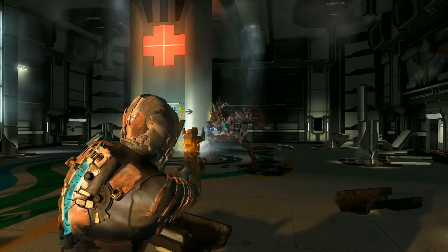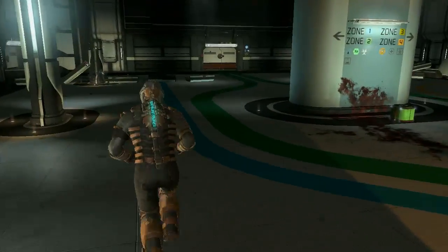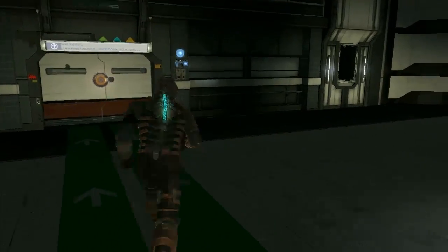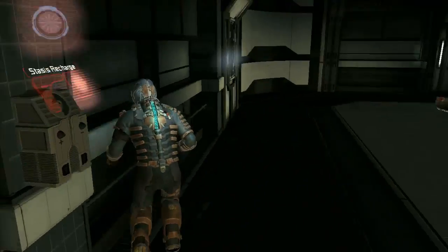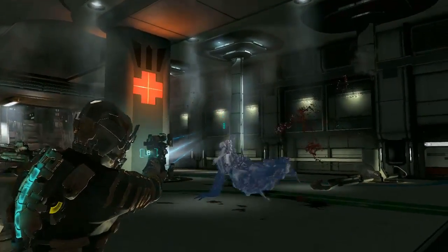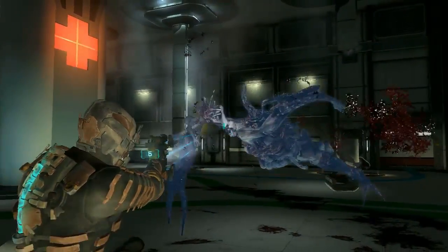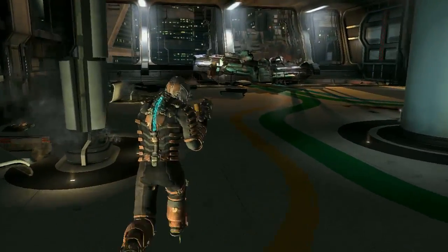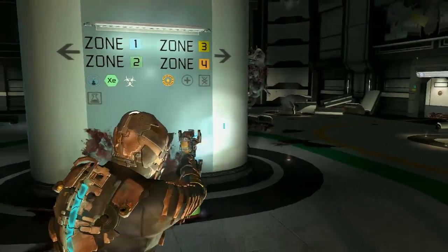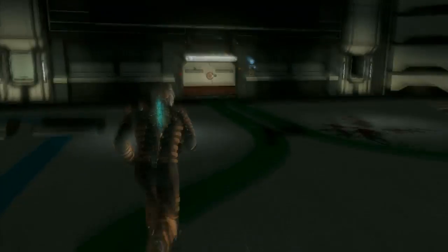Stasis, plasma cutter, ammo. It takes a minute for those stasis things to recharge, that's why I run in a circle — it gives me enough time to let it recharge. There are glowing gold spots on his arms; you've got to cut those off. Anything that glows yellow is their weak spot, kind of like Lost Planet 1. He's surprisingly fast even once you cut one of his arms off.